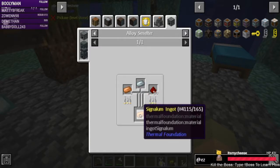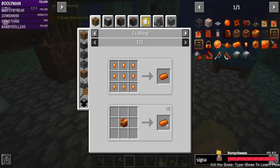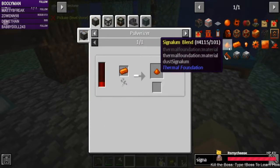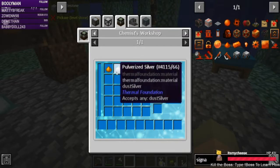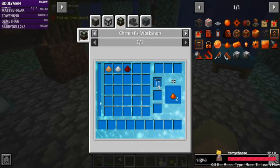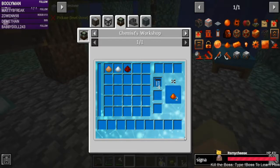Too bad there's no other way to do this, is there? Is there a Signalum Blend? That I can — ah, bingo! I can do that — copper, silver, redstone, no fluid, just a beaker. So we'll be able to make Signalum. Good deal.